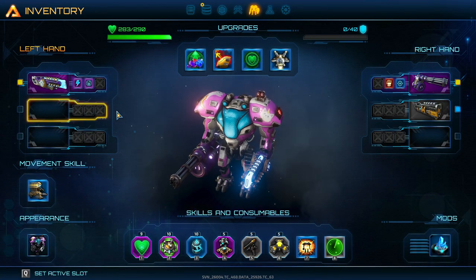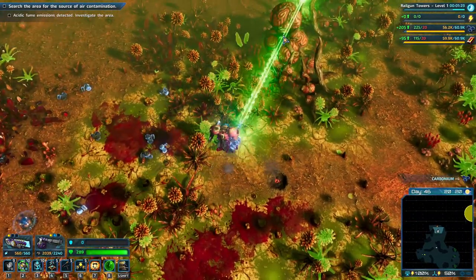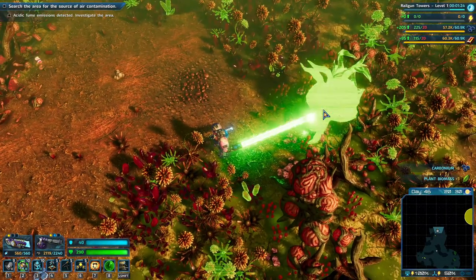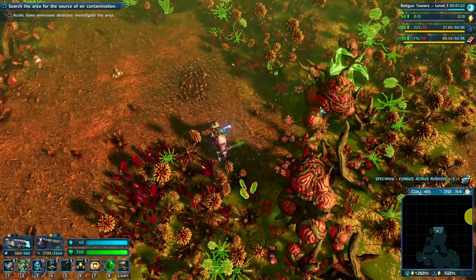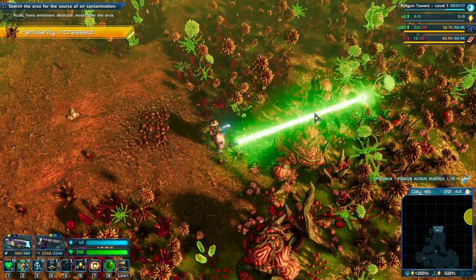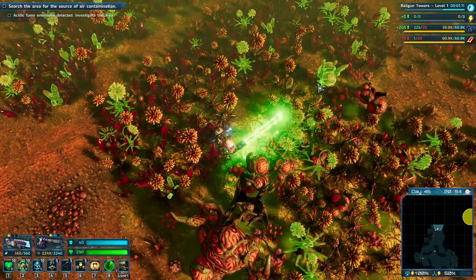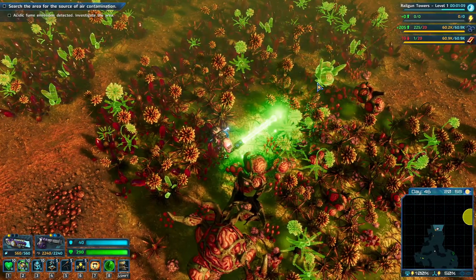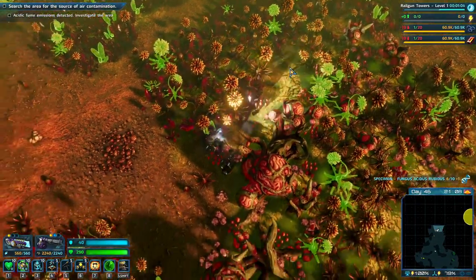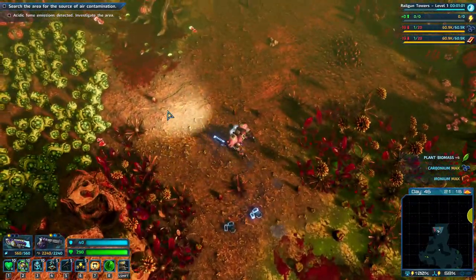Alright, that's our weapons upgrade done. Let's head out. What is that? Fungus acidius rubidus - that's super important to get up. We have to get that one up to 10 because that enables us to farm it, and that's actually the one we later farm with palladium. So whenever we see those we have to scan them. This is honestly one of the best things about this map.